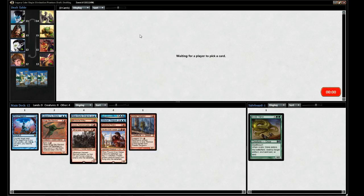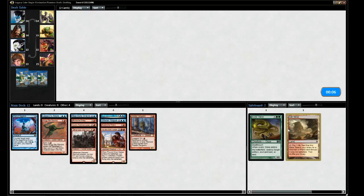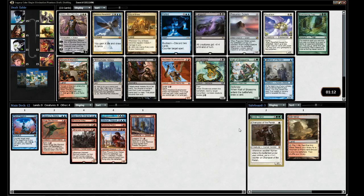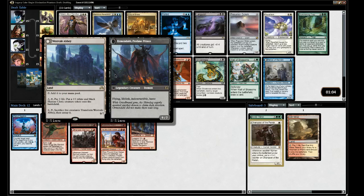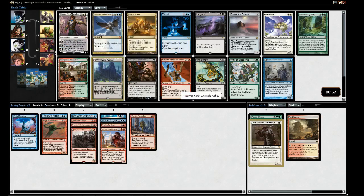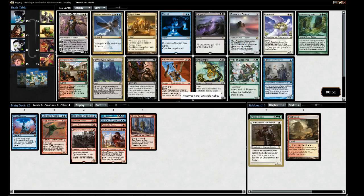Blue really dried up. Taking Merfolk Looter. Green was very heavily contested - it was a good pivot. Token generator that sacks five creatures, perfect for what we have. There's Precursor Golem which makes three guys. Gideon makes guys but we don't want a third color.